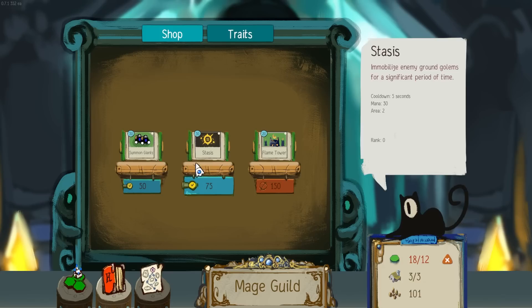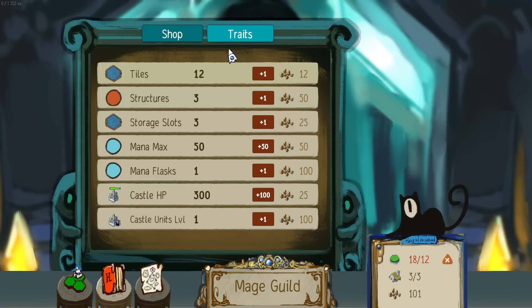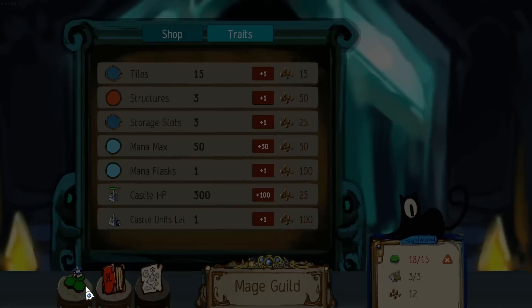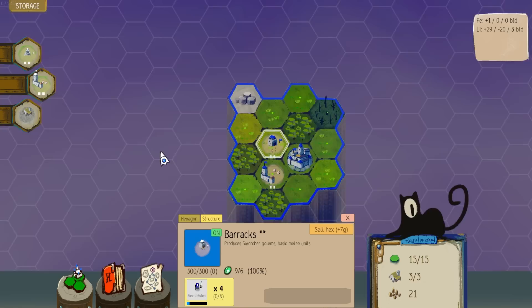101 money. Stasis — summon giants. I do want that flame tower super bad. But I could also do things like buy more structures or stasis — it immobilizes ground golems for a significant period of time. We should just do this one. I'm going to buy that one and then buy a couple more of these. Now I have to get rid of a few. I'm keeping the dead tree because I haven't seen any of those.